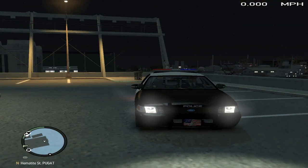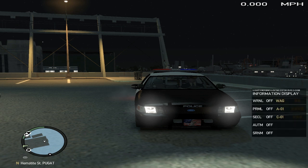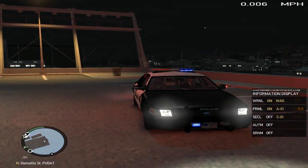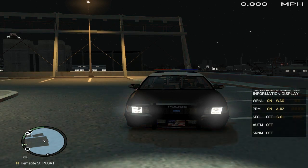With every ELS mod — I don't know about lower versions but newer versions — if you press Alt+M, it brings up a display. What that display does is it tells you what's on and what setting it's on. So when you press J and you have this on, you can press U — U changes the pattern of the lights.